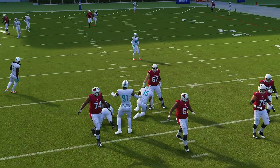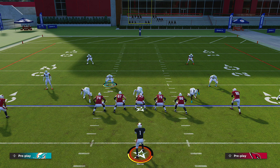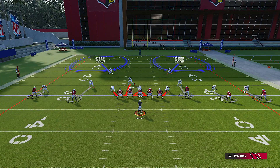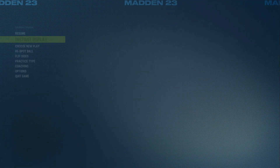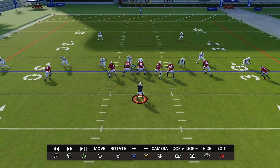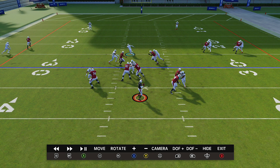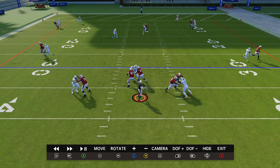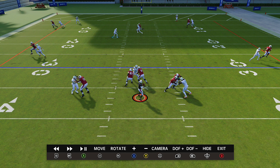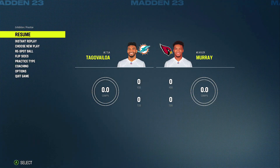It's a three-man pass rush so be careful. A lot of people want to user the safeties, but if you're going to user the safeties you need to shade over the top — no choice — because they will cook you on a streak. You've got Marquise Brown on the left side. In instant replay with that press and underneath adjustment, look how hard it is for the drags to get open — these guys are pretty much neck and neck. I typically give up the drag and go for the mid-post with my user; the D-paths handle the outside routes.